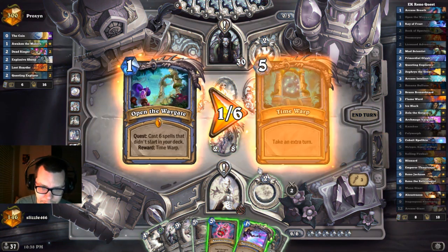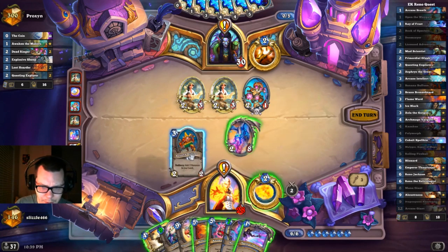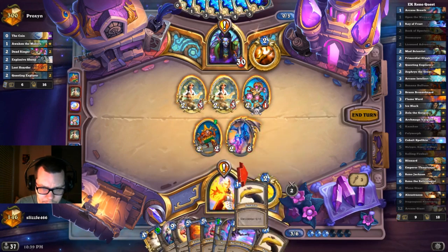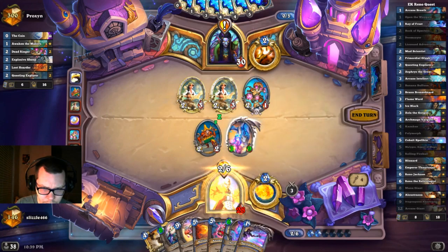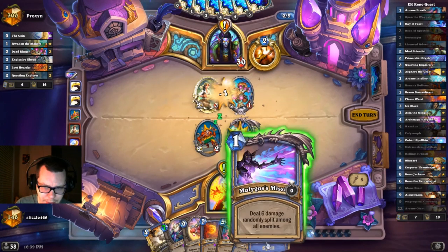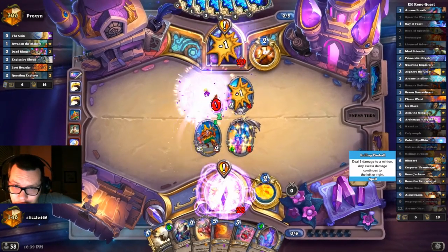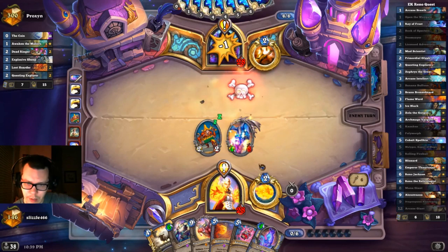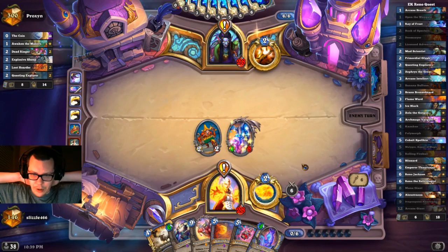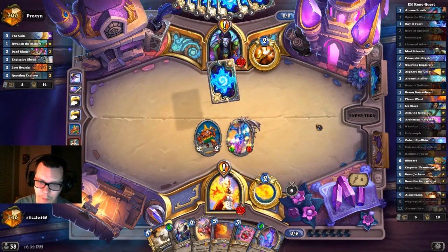Banana Buffoon is really nice here. Let's go with Banana Buffoon — that should clear. Quest is two off. We have the Kazakus potion for our fifth spell. We're lacking the sixth spell, so hopefully we'll get something soon.